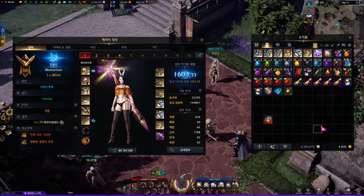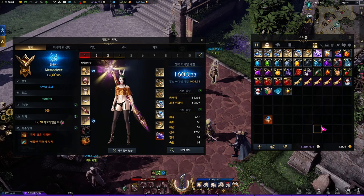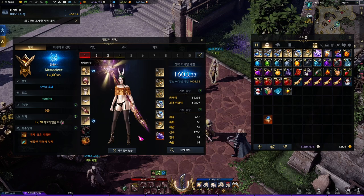What is bracelet? Bracelet is an extra accessory between ring and the stone. It makes your character stronger by giving diverse options such as extra stats, damage, HP, and etc.